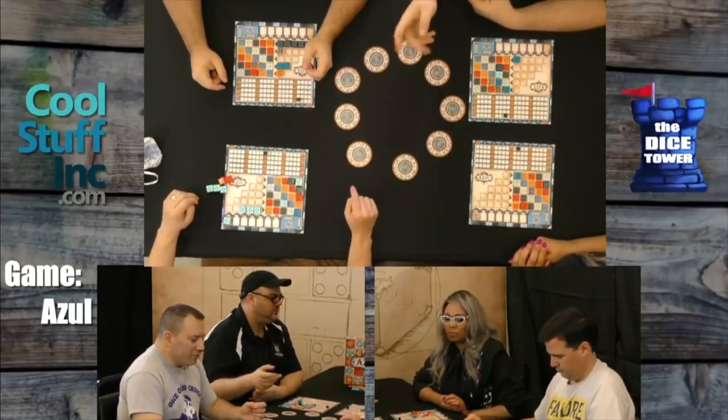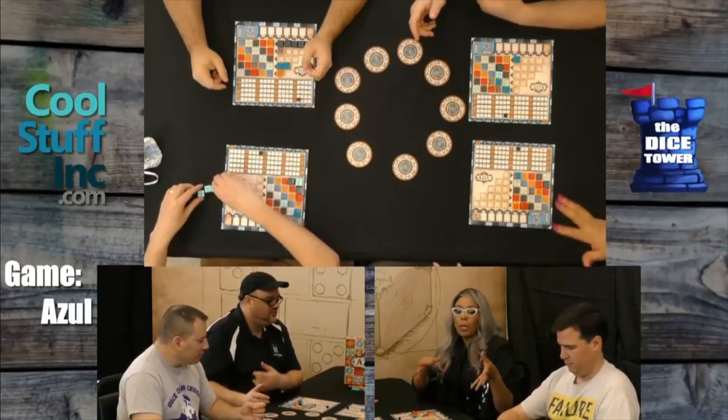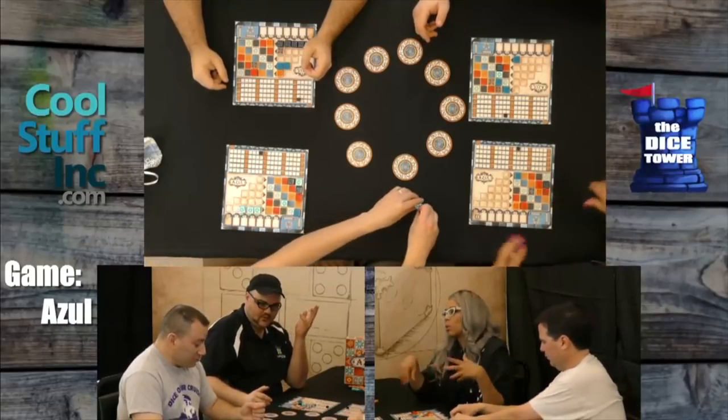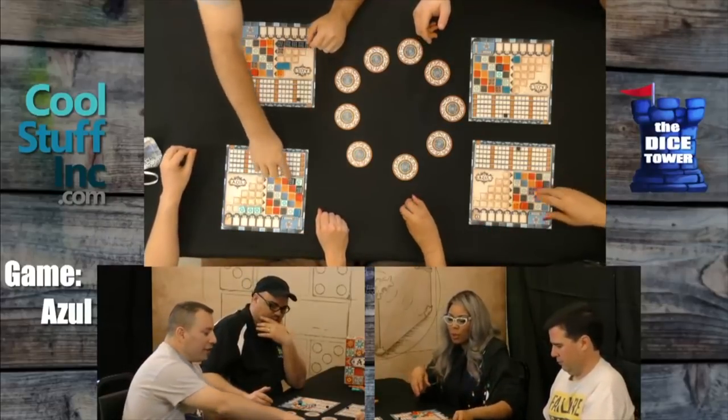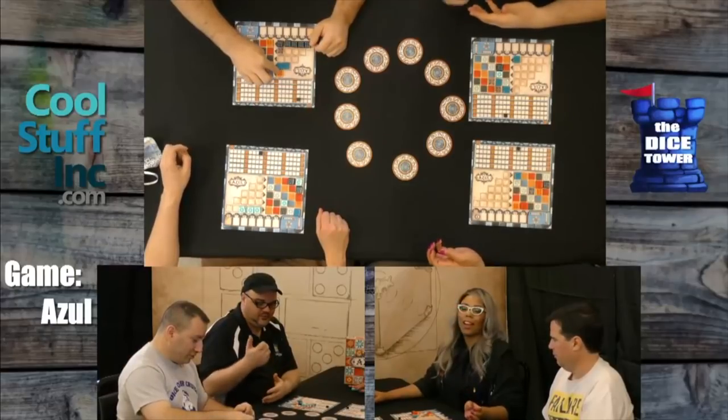It would be too distracting to fill while we're scoring. And then we lose one point for that, yes. We could also score at the same time now that we know how. His red got three because there were three in a row, not two. Let's do it one at a time for camera. We're going to speed play this game.